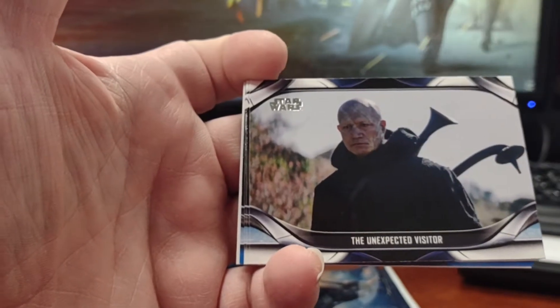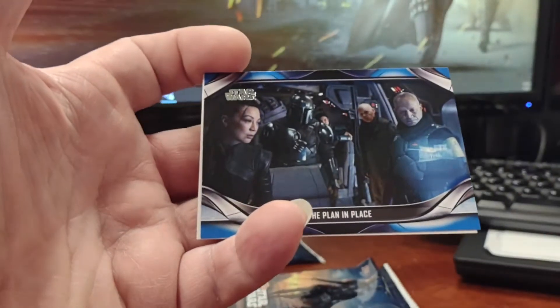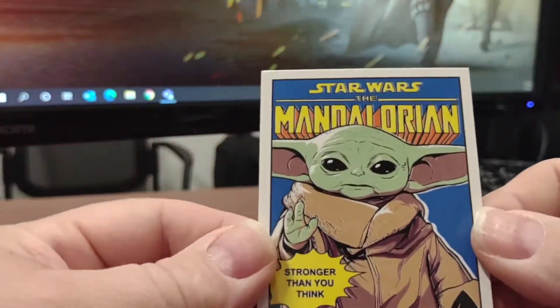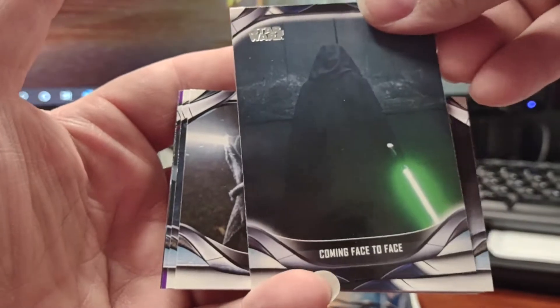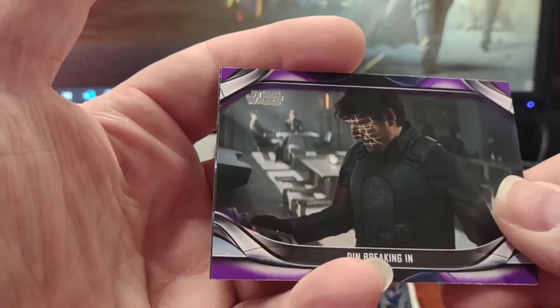So three packs left. Meeting the Jedi, Unexpected Visitor, Taking Aim, Pyke Assault, Plan in Place, and then there's another Cara hiding in the background, and our comic book cover — The Legend Continues, is stronger than you think. Threats of the Moff, Coming Face to Face, One with the Force, Daring Escape Plan, a purple Din Breaking In.